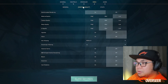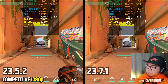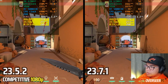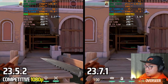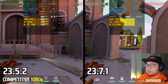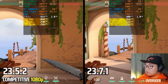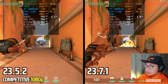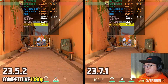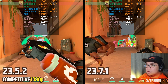For Valorant at 1080p competitive settings, the latest driver uses slightly more VRAM but less system memory. Performance is actually much better compared to the older driver. In heavy action scenes, the 0.1% lows on the older driver remain unstable, while the new driver is clearly better. Valorant players would be wise to switch to this newest driver.